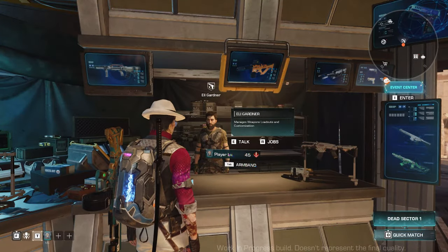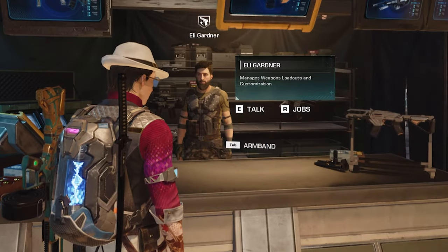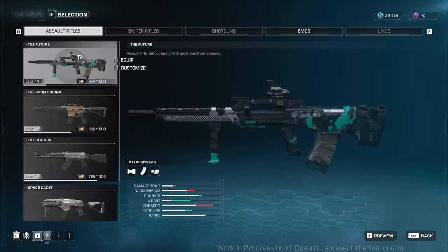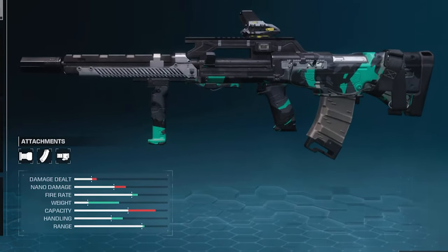You can see your player level hovering beside you while in Haven. I'm currently at level 45. Going back to the selection window, you can see other weapons. The weapon stats will compare the current equipped weapon and the weapon you're looking at. This is something you should look into when deciding your weapon of choice and playing style.